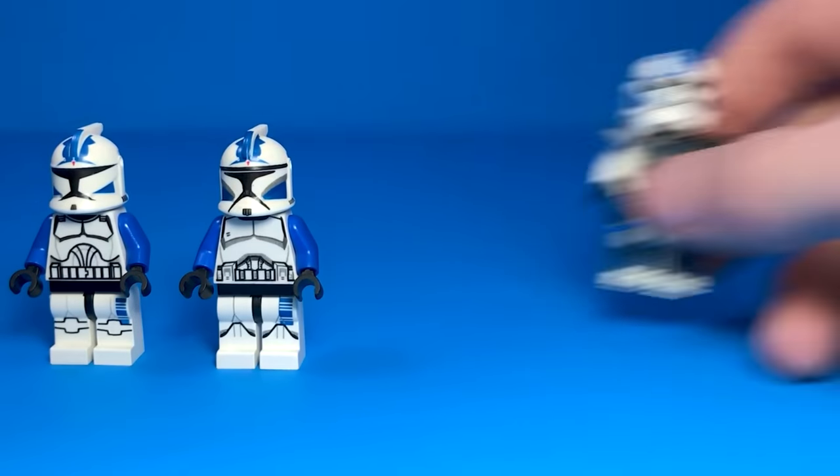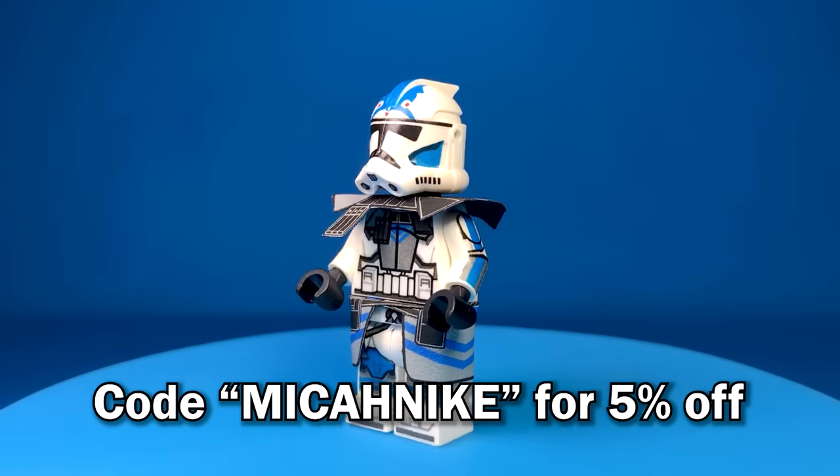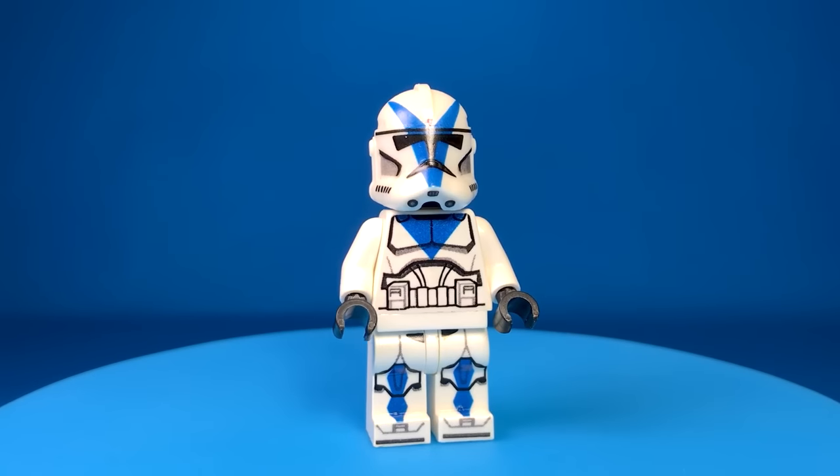I have two Phase 1 versions and three ARC Trooper designs — I did not realize I had that many. This one is from Coffee Mug Decals. You can use code Mike and Ike for 5% off. While we're talking about clones from the 501st, here are two designs for Dogma: one with arm printing and one without.